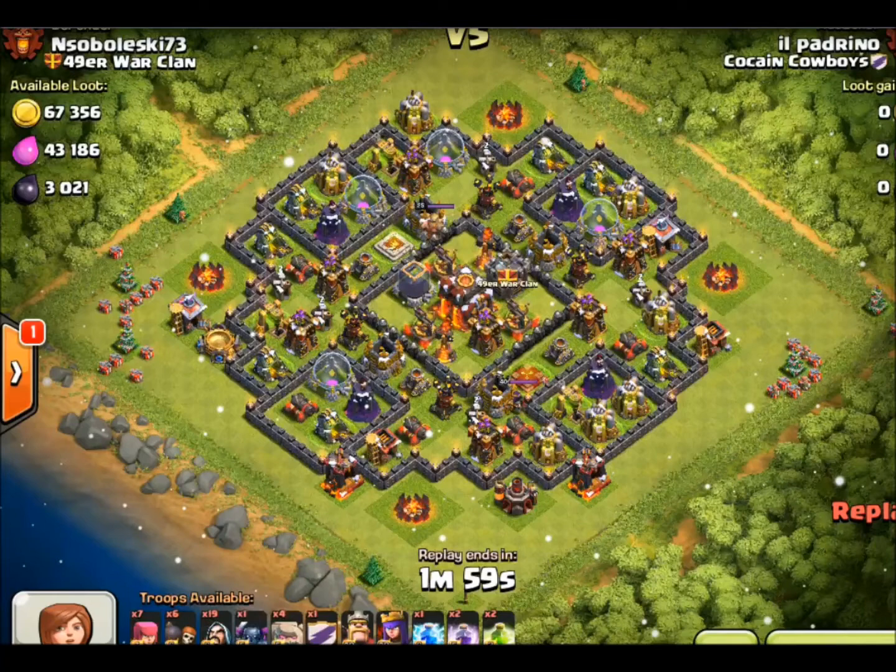Because the Golems take up so much space in your army, I usually recommend using a lightning bolt to deal with the enemy clan castle troops rather than trying to pull them yourself.